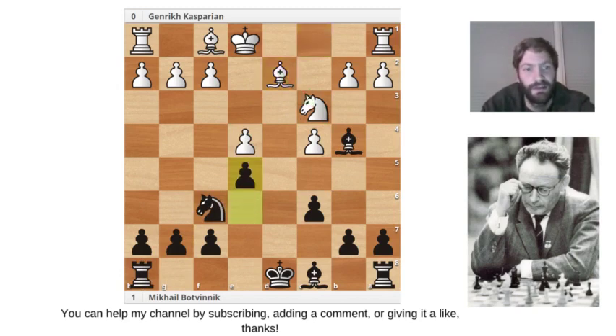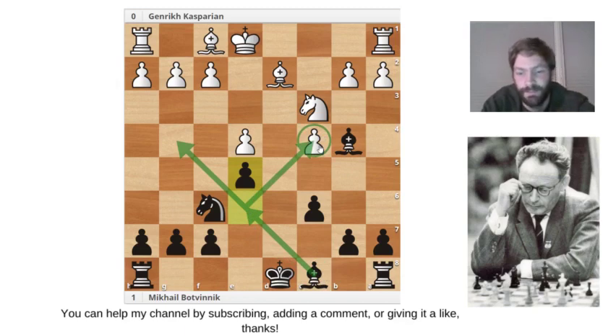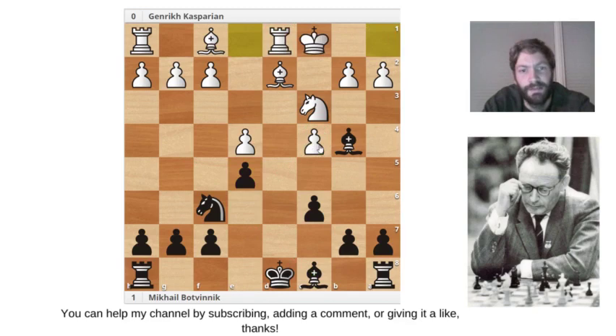Botvinnik played e5, and you can see that now the bishop has a diagonal to move on — it can probably go to e3, putting pressure on this pawn. Casparian castles long, and now the rook is a threat. You can't really go for the capture now because of the check, so this pawn can't really be taken. Therefore Botvinnik played King e7, getting the king out of the way.